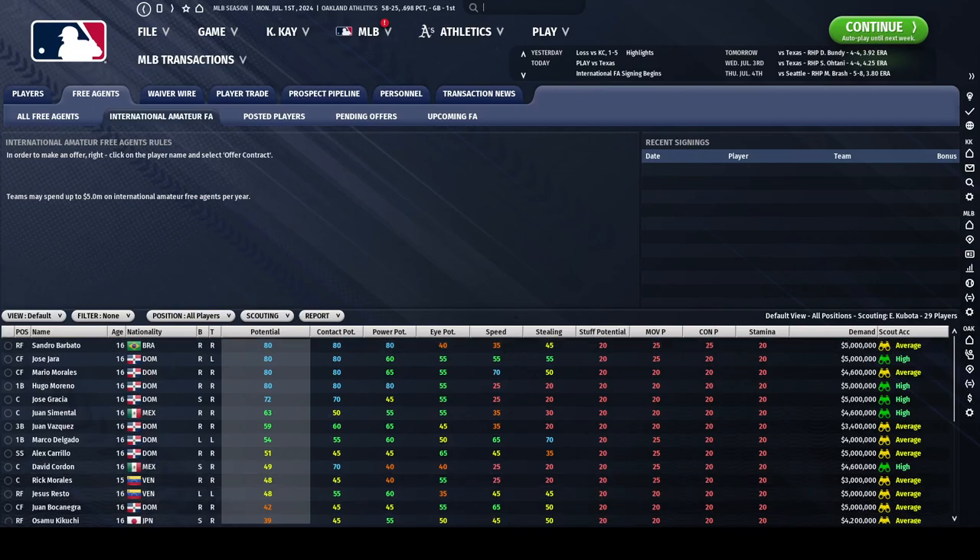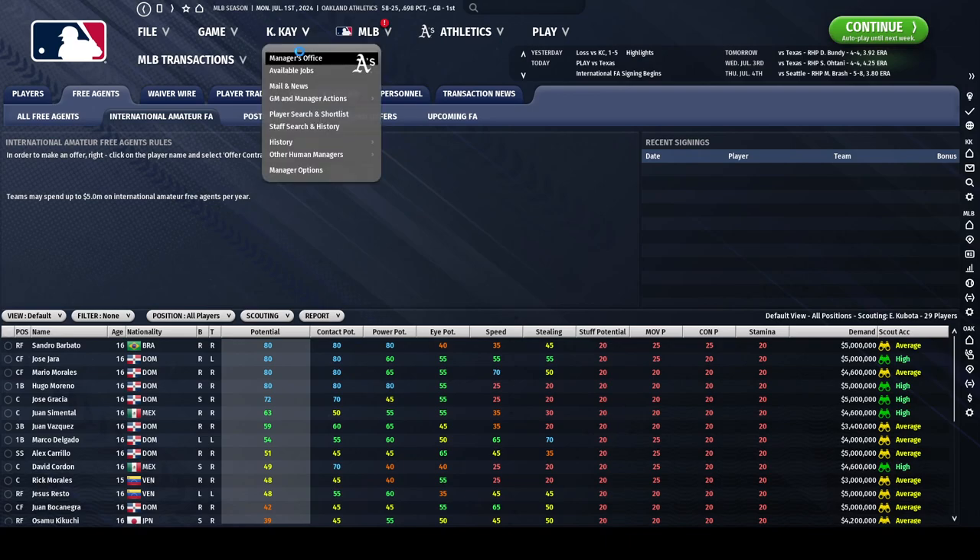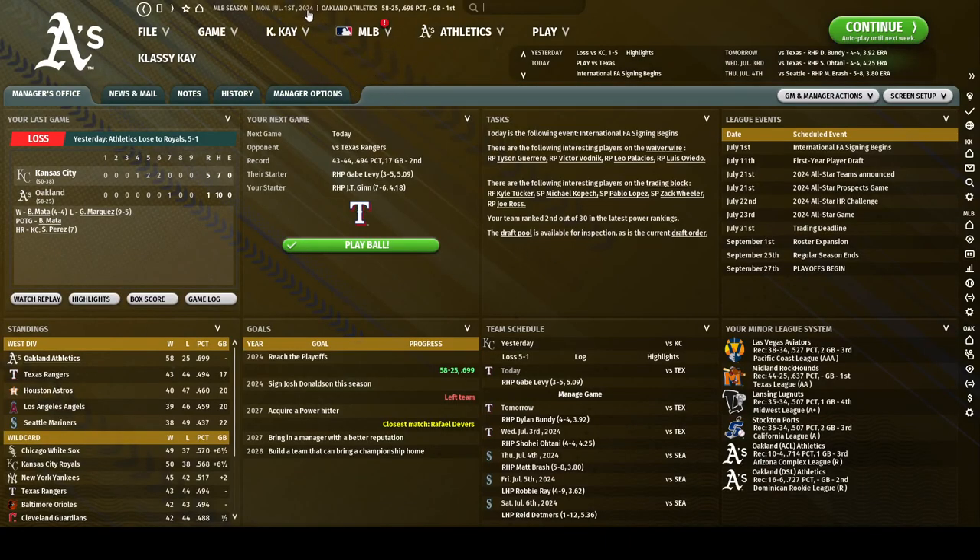Hey guys, Classic here, and today we have episode 3 of my OOTP23 tutorial series. In this video, we're going to be exploring the International Free Agency. We are currently in my Oakland A's save, in 2024, and we're not doing too badly. Today is the first day of the International Free Agency signing.